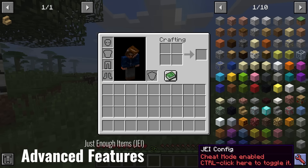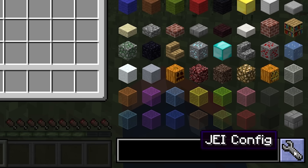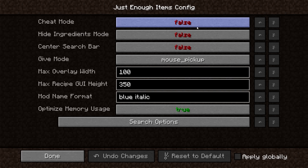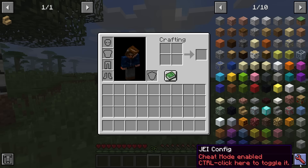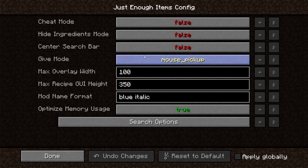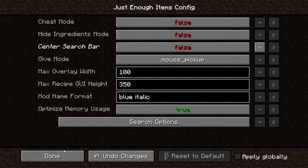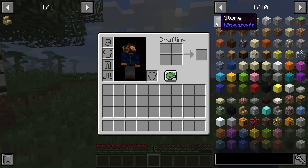Let's dive into the more advanced stuff. In the JEI config menu, you can toggle cheat mode off and on with Ctrl+left-click, or click the config button to access the same feature. If you don't like your search bar on the right-hand side, you can move it to the center — some people prefer it there. You can also toggle that off.